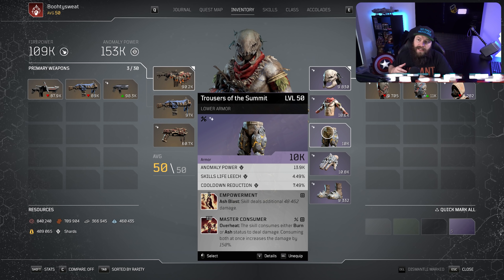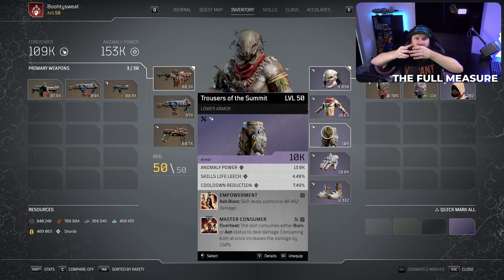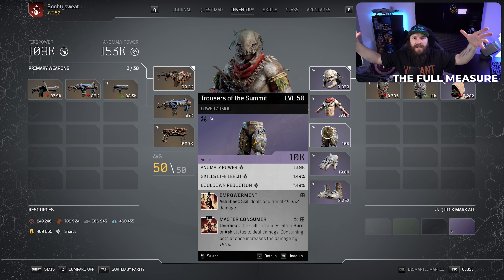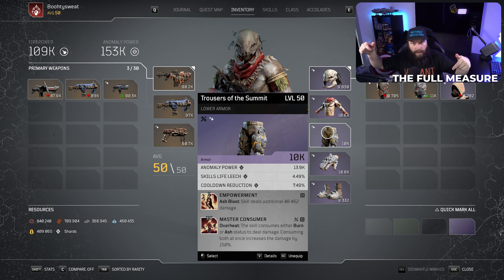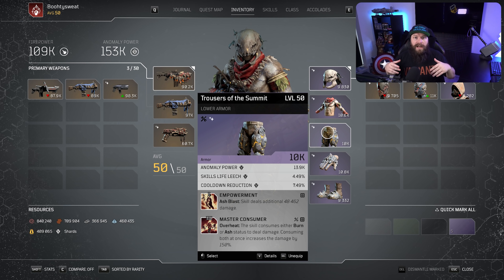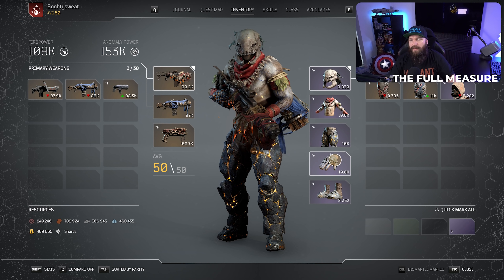Something interesting pointed out by Roman Winds is that the added damage from Ash Blast acts as a visual barometer for timing your Overheat. Overheat is an instant switch effect while Ash Blast is a wave that moves out, so you can use that visible damage as a gauge for when to drop your next Overheat. That said, the muscle memory kicks in once you play the build for a while - you'll just know that after about one to two seconds you can go ahead and Overheat.